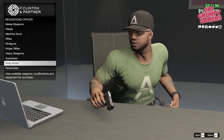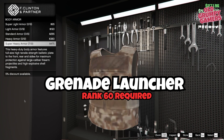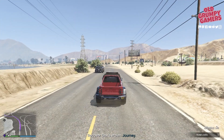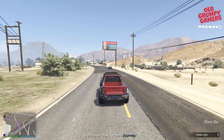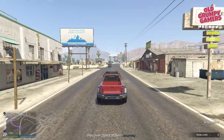Now before you start on this one, I highly recommend you have full snacks, full armor, a heavy automatic, a grenade launcher, hand grenades and a fast off-roader or an armored vehicle. I'd normally use an armored Karuma, Duke of Death or a weaponized Ignis for something like this. But let's roll with the standard open four-wheel drive to keep it a bit more noob friendly.